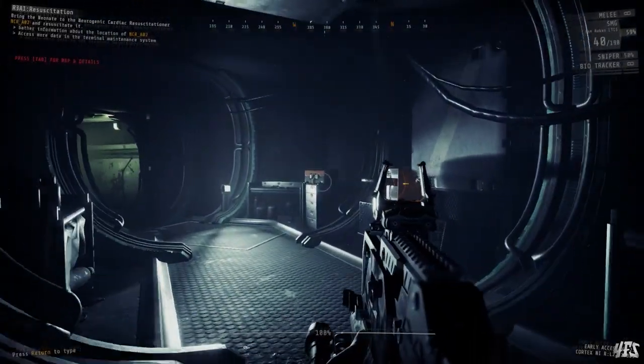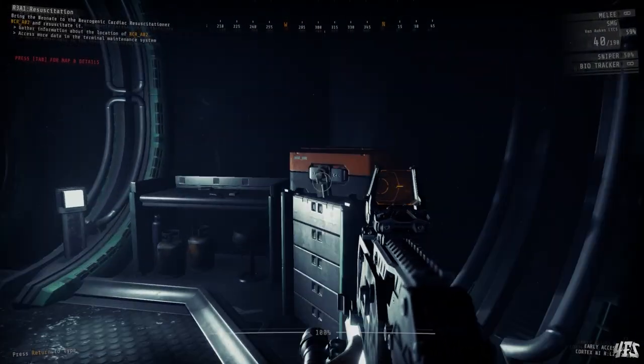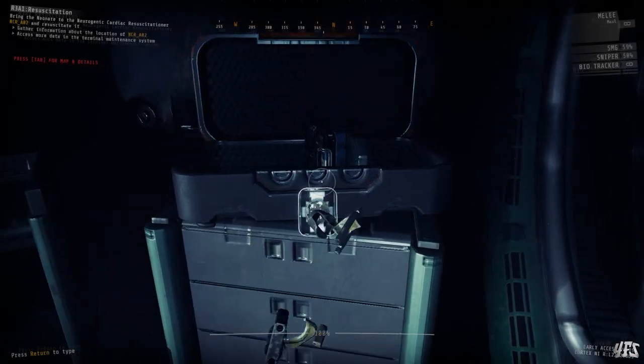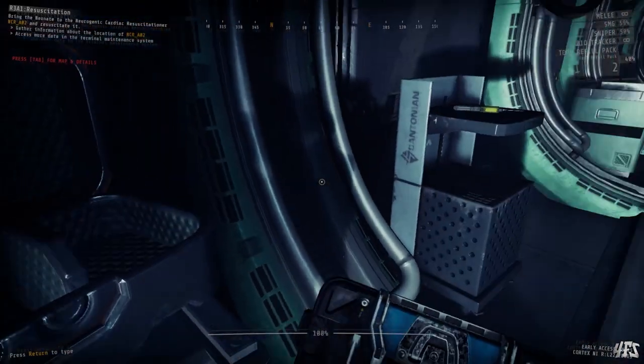If you look in the direction of the ping and note the distance, you can then open up your map and measure out that distance pretty exactly. Each side of this square represents 10 meters, so you can use this knowledge to estimate the exact position of the item you're looking for. Note that the ping command will only work if the object is in the same zone as the terminal you are using.